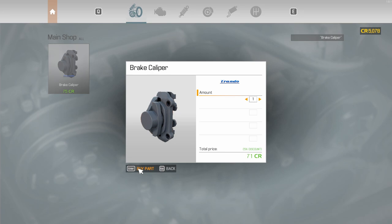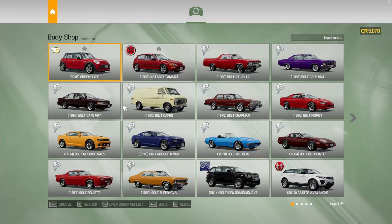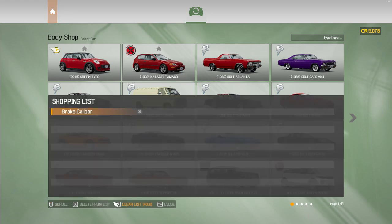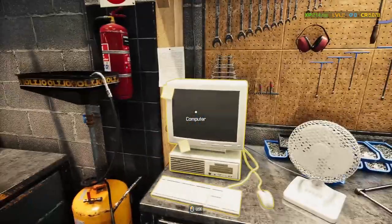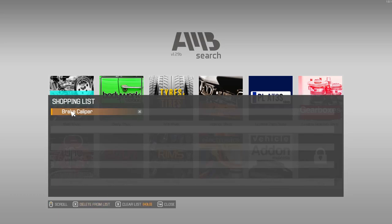You click on the part, select Buy Part, and that's it - that's how simple it is. It goes really quickly: buy it, put it on the car, done. Important things to remember: reset your shopping list each time, and make sure you're in the right shop. If I go to the body shop and try the shopping list there, it won't work because I'm not in the right shop. You also can't be on a different menu - it won't work either.